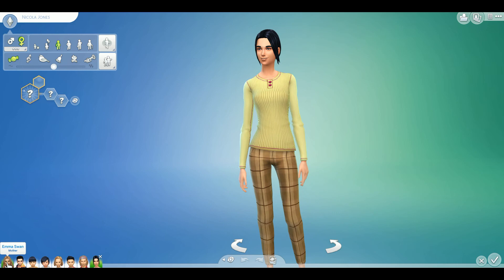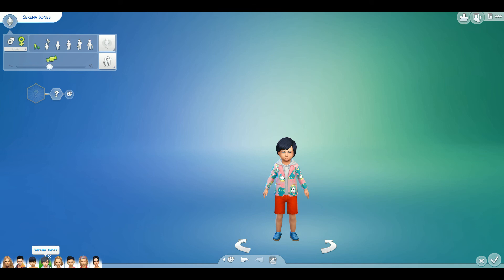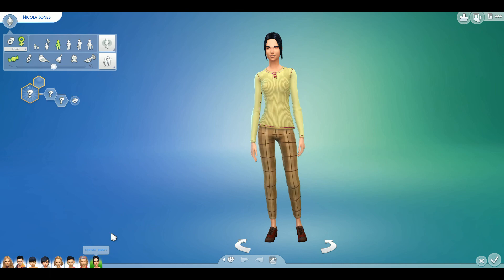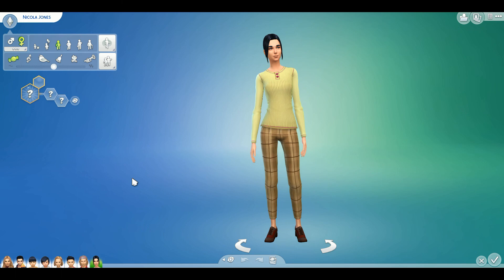All right, so let's just review this. So this is Emma Swan and Killian Jones from Once Upon a Time, and they have had Jonas, Serena, Deborah, Augustine, Emmanuel, and Nicola. So that is One of These Sims Have Babies — Emma and Killian Edition. Thanks so much for watching this video. Make sure to like, subscribe, and do all that awesome stuff because you guys are awesome people. I'll see you next time.